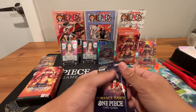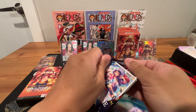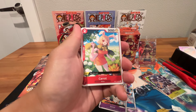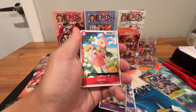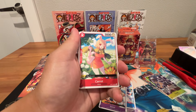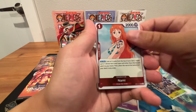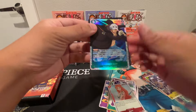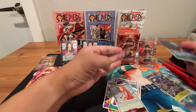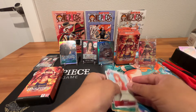But we got OP01 — a lot of good hits and chase cards in OP01. Looks like we got an SR: Alvida. Cards: Carrot, Smiley — we'll speed it up a bit. Nami, looks like Law — Trafalgar Law, that's a nice foil. I don't think I have this one, so let's sleeve it up. Nice one. Nami as well.